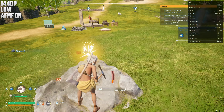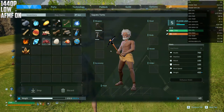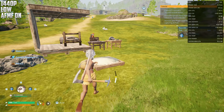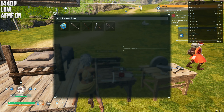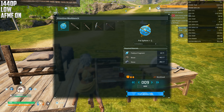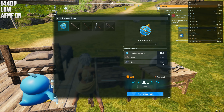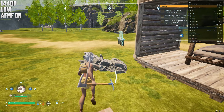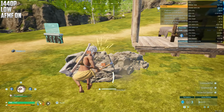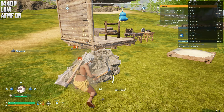You can activate Fluid Motion Frames on any game and basically almost any AMD GPU, so it's really decent for people that don't have very strong GPUs. How much does it take to craft one? I need stone — let's just get a little bit more stone.